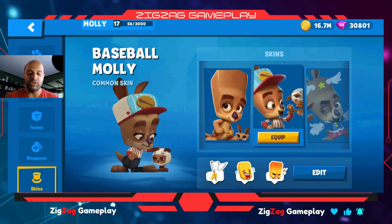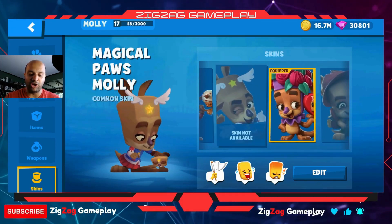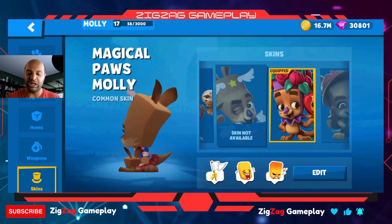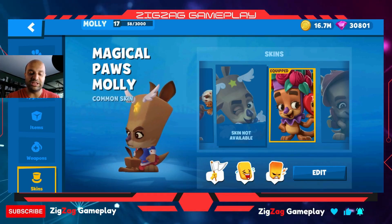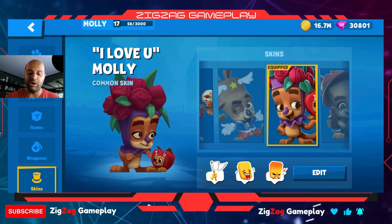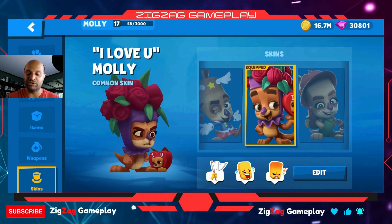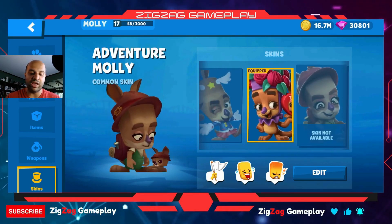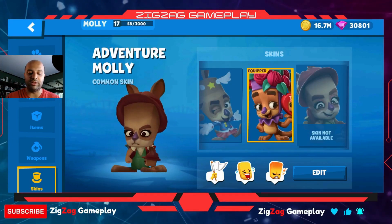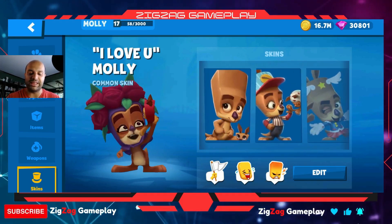For skins, we have the plain Molly, then baseball Molly which you unlock at level 11, then magical paws Molly — I think Finn has one too. We also have 'I Love You Molly,' which came out around Valentine's Day, and adventure Molly, which is cool but doesn't pop on the map as much.